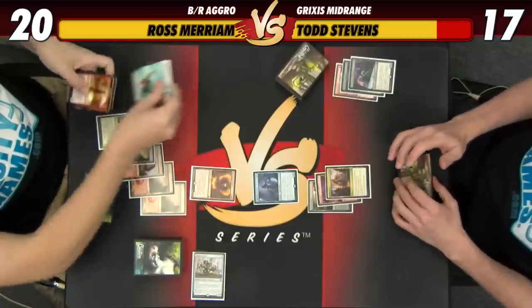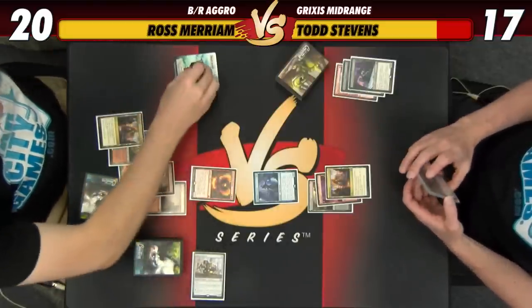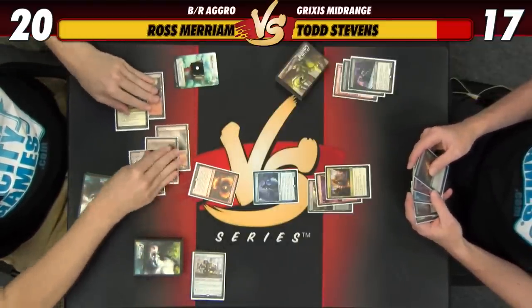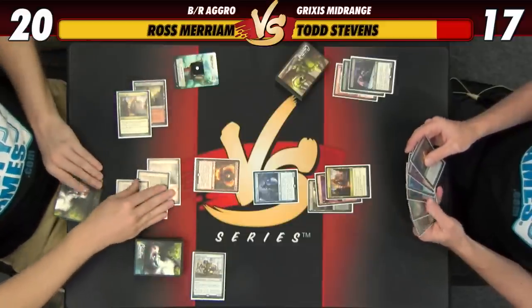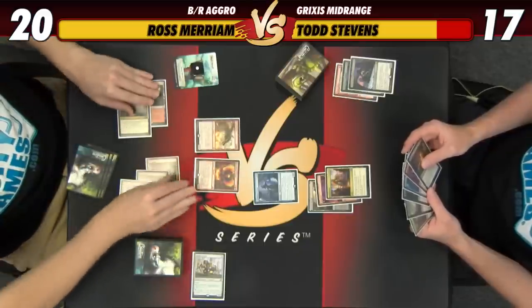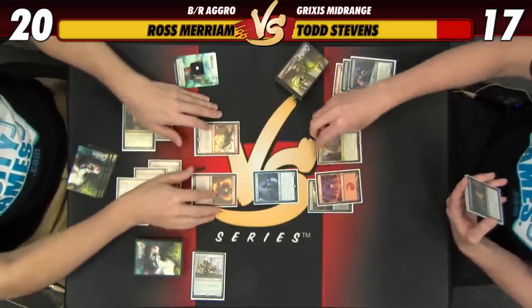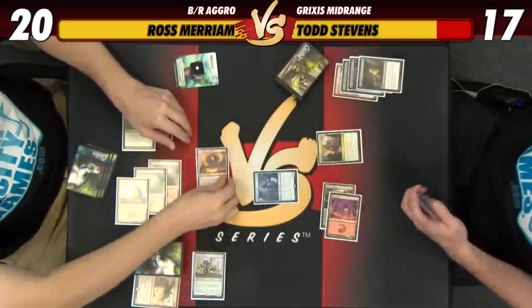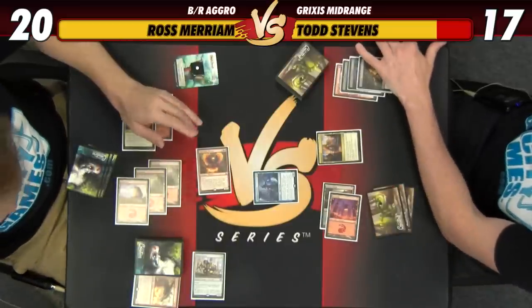Jacob Baugh has not abandoned me. Let's play Glorybringer. Declare attacks — before attackers we're going to cast down the Glorybringer. We'll shoot for four — down to 13. Pass the turn.